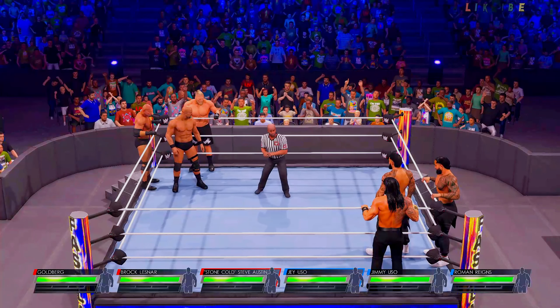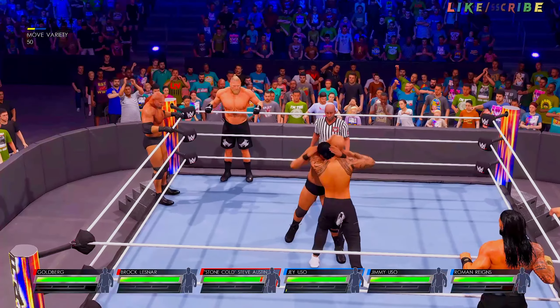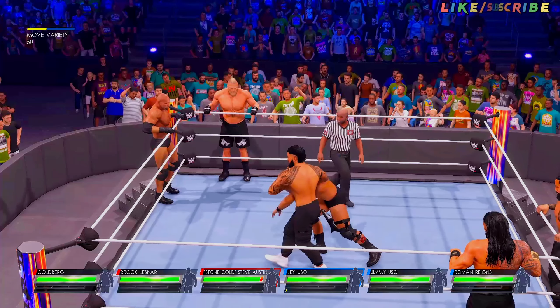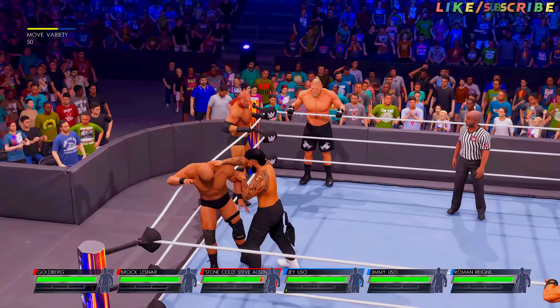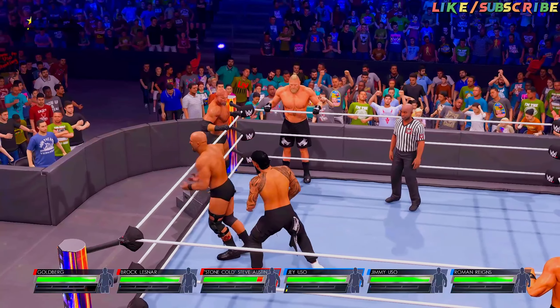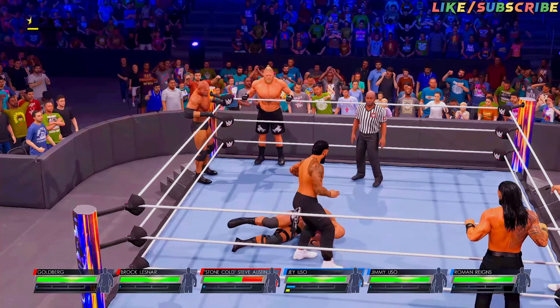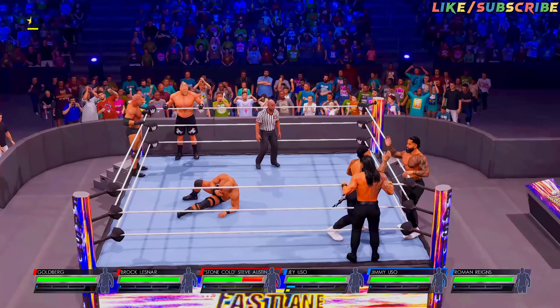Tag Team Rules here with Steve Austin, Brock Lesnar, and Goldberg. Then across from them we see Jey Uso, Jimmy Uso, and Roman Reigns. These teams have scouted each other very well. They probably identified the weak link in their opposition, likely going to want to isolate and punish that single individual.